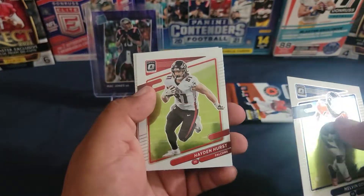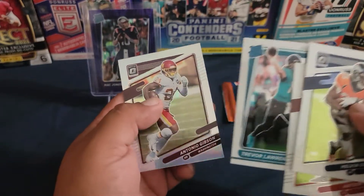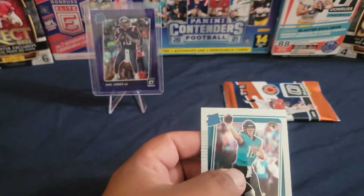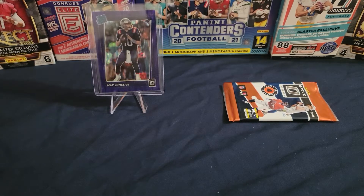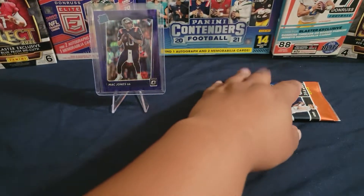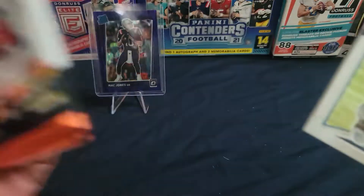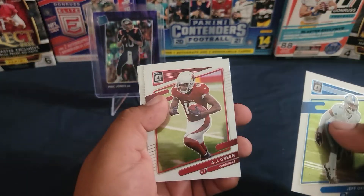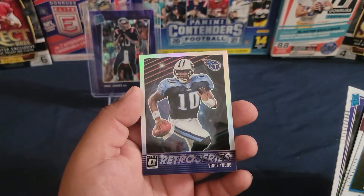Melvin Gordon, Ryan Hurst, ooh we got a Trevor Lawrence and Antonio Gibson — I will take it. And last pack: AJ Green, Rashad Bateman, Retro Series Vince Young.